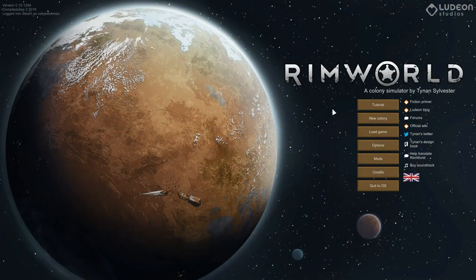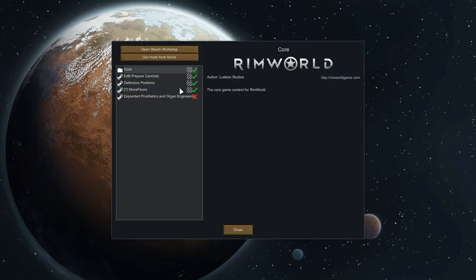It's back — Rimworld Series 2. We're playing Alpha 15 with all the drugs and everything. I think I've got a really good setup for this. We are going to be using some mods in this series, including Prepare Carefully, so that I can set up the scenario with Sky and Nanny, our heroes.